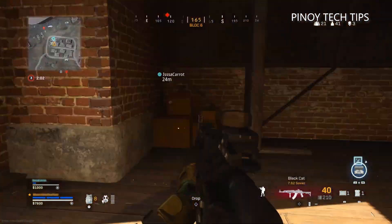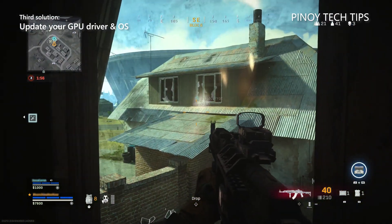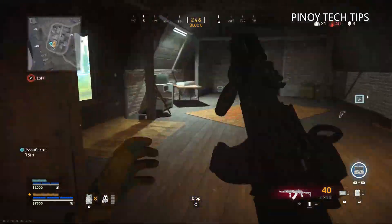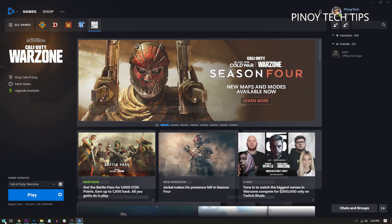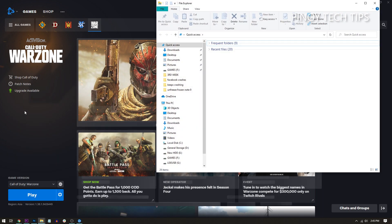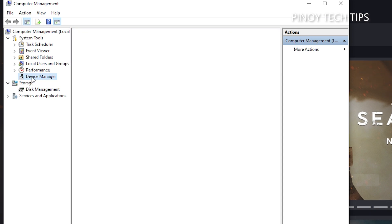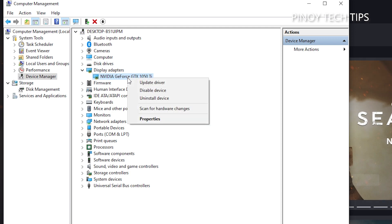Third solution: make sure your graphics card drivers and computer are updated. Other things to look into are the driver of your graphics card and the operating system itself — just make sure they are updated to rule out the possibility of technical problems with your computer. Here's how to easily determine if your GPU driver needs updating: click Start and type File Explorer, then click File Explorer to open a folder. On the left panel, look for This PC, right-click on it, click Manage. Under System Tools, click Device Manager, expand Display Adapters, and right-click on your graphics card.